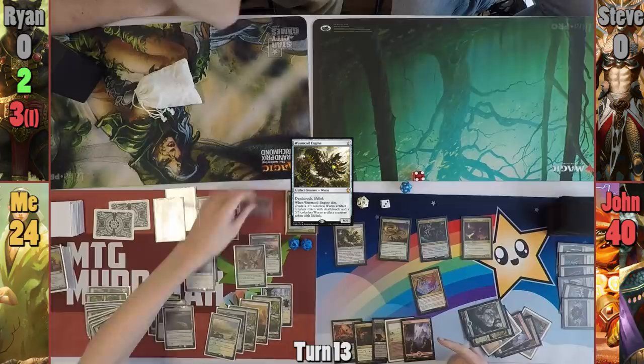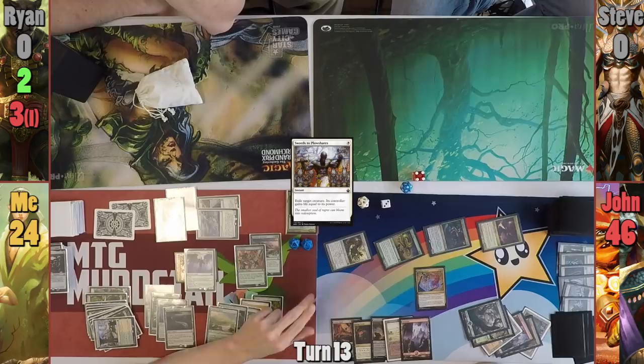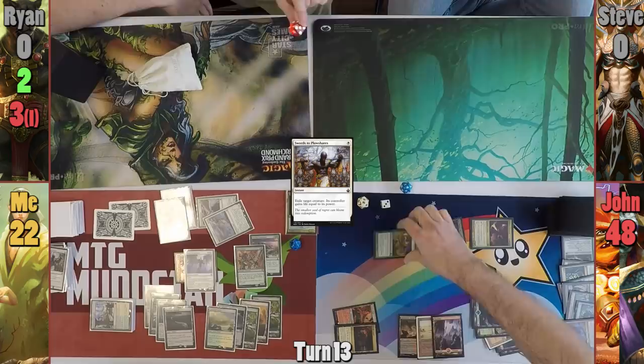Before moving to blockers, I cast Swords to Plowshares on his Wormcoil Engine, which gives him six life. I block the Hellkite with my real copy of the Hydra and the Angel of Sanctions goes on Ikra. I take two damage from the Slime and Jon regenerates his Hellkite. Jon returns the Slime to his hand at the end of combat, and in his second main phase, casts a Savage Hydra where X is one.